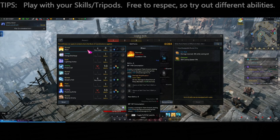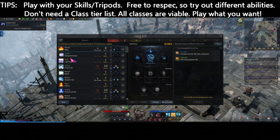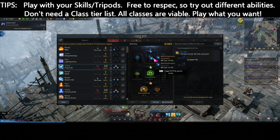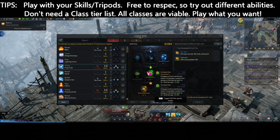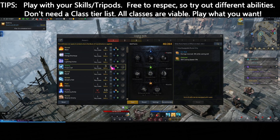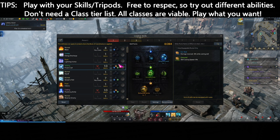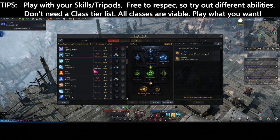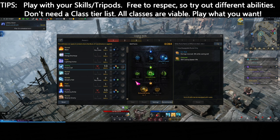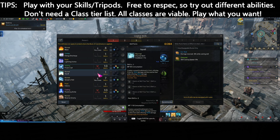An important part of combat is the tripod system. These are your skills, and as you level your skills you can pick different talents or traits called tripods. You can switch them up on the fly whenever you want, so you don't have to commit. You can change things around and level them as needed, playing around with what feels good. You are not hard committed to any tripod spec and can change them as often as you want for free, so try different abilities and see what you enjoy.